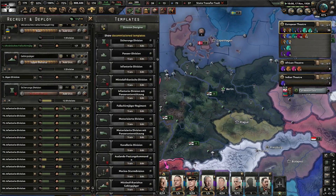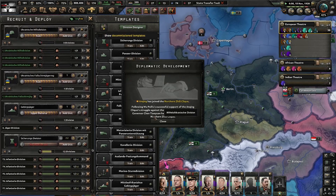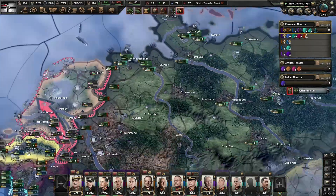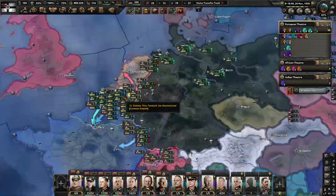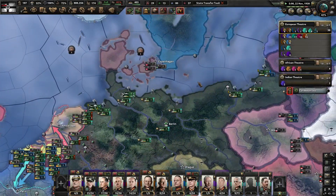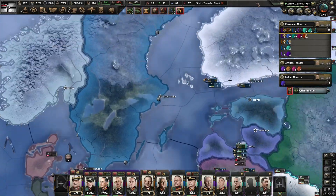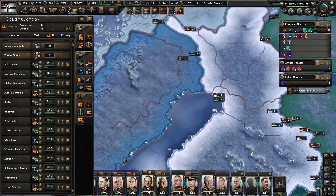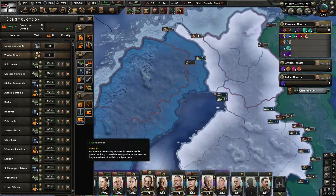I can deploy the Seashore Divisions, but I don't have anything to do with them so there's not much reason to. I need a lot more army experience. The civil war in China is ramping up — I expect the Belt Creek conflict to kick off in early 1939, so I need to have everything ready.